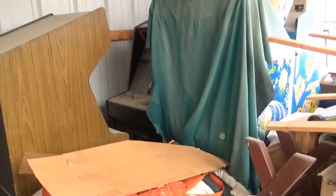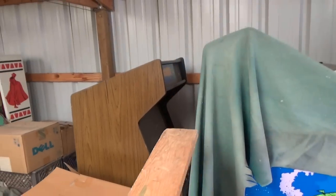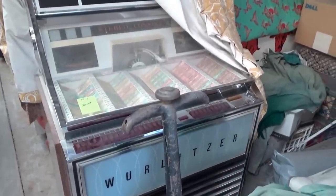Next to Asteroids Deluxe — can't see a lot of it — but it is a Missile Command. And next to that is a Frogger in an original Sega cabinet. The first jukebox is a Wurlitzer 3000.